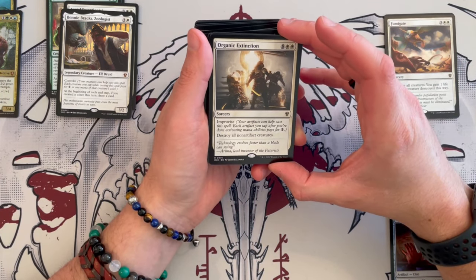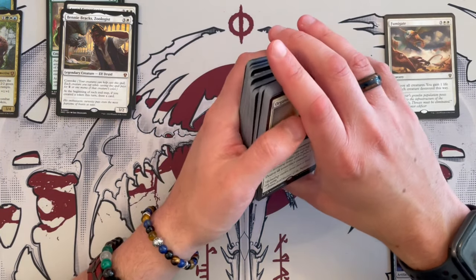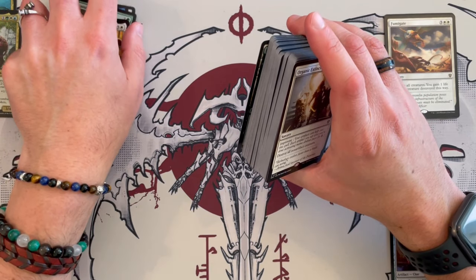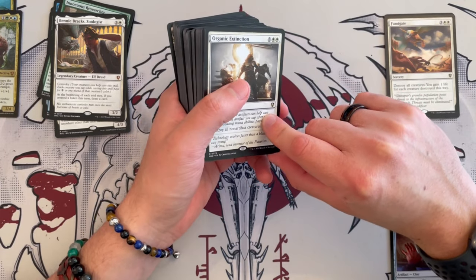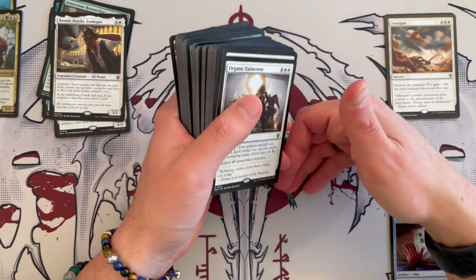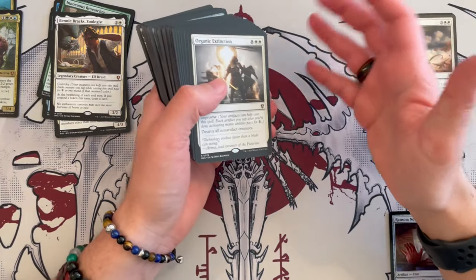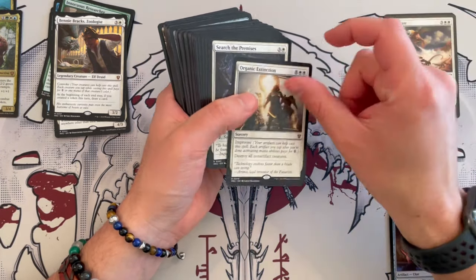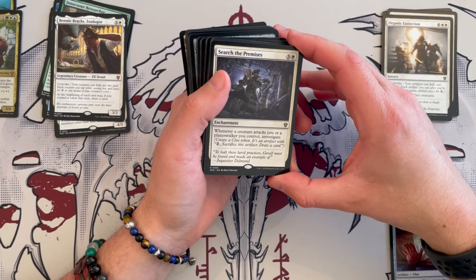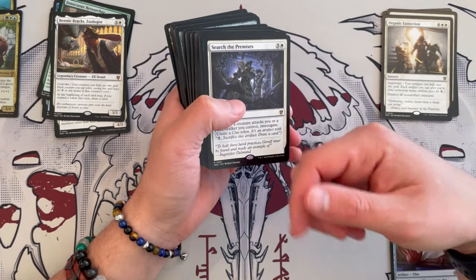Then we get Organic Extinction — another board wipe: destroy all non-artifact creatures. It has improvise. You don't have a lot of artifact creatures except for that Tangle Trove Kelp, so it really depends. If you create a lot of creature tokens, then keep it in, otherwise there are better removals like Austere Command. Surge to Primus is white and costs four — it's an enchantment; whenever a creature attacks you or a planeswalker you control, investigate. Great way to create more clues, very nice.